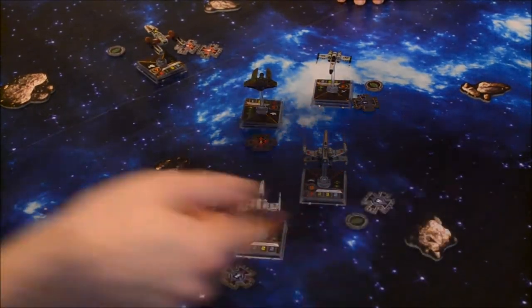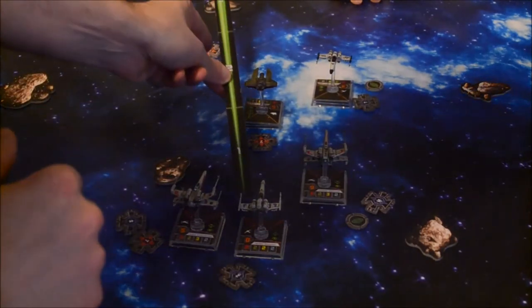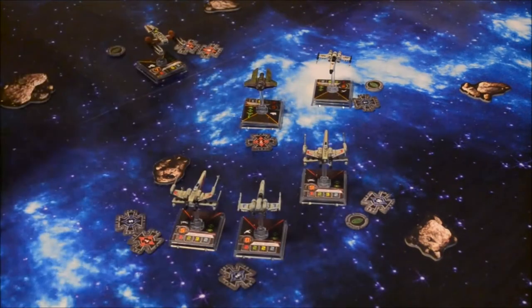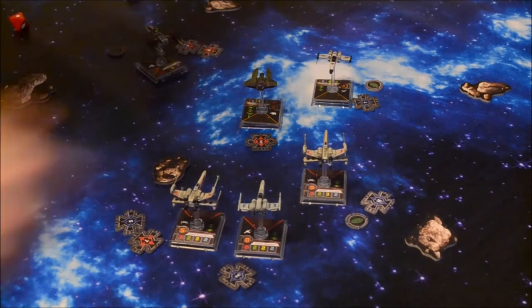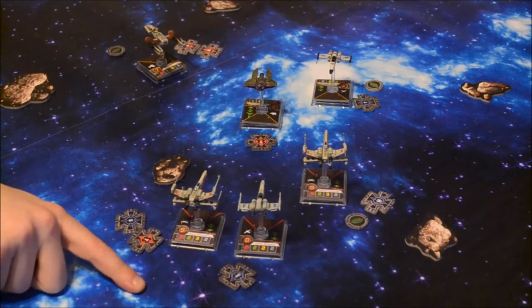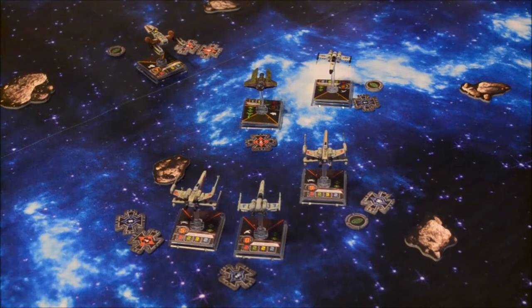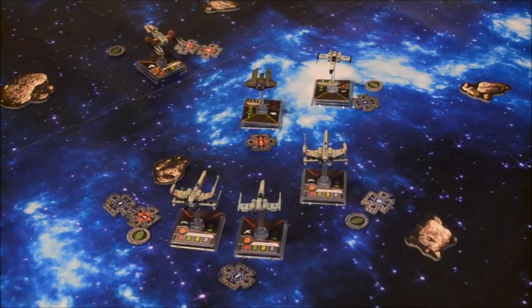Next up is Aaron Kraken at range 2. I have a target lock. I'll roll two attack dice against your interceptor — you get three defense dice. Two evades. No damage. However, I'm going to use his ability: after you perform an attack, you may choose one friendly ship at range 1; that ship performs one free action. I'm going to give Biggs Darklighter a focus token.